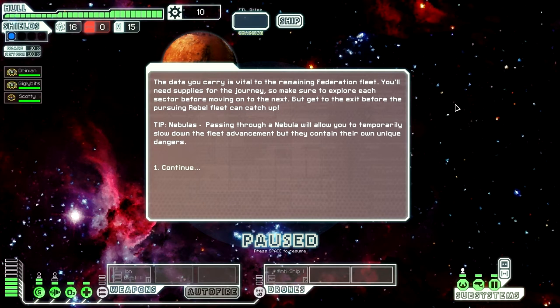The data you carry is vital to the remaining Federation fleet. You'll need supplies for the journey, so make sure to explore each sector before moving on to the next. But get to the exit before the pursuing Rebel fleet can catch up. Passing through a nebula will allow you to temporarily slow down the fleet advancement, but they contain their own unique dangers. I'll describe what this little tip means later — it was a bit fuzzy as to what that meant when I first started, but I'll go over what it means a little later on.